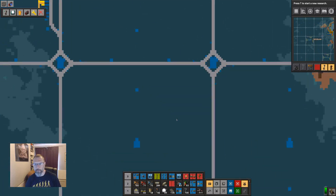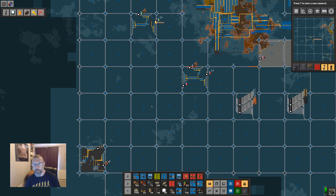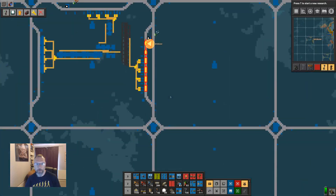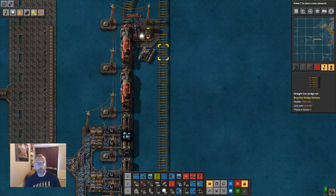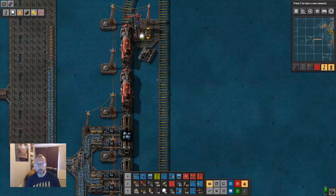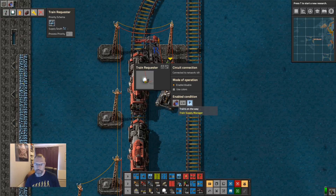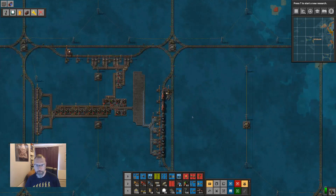So if we look on the map now, a train has come out from here. That's a little worrying — two trains have come out. Why did two come out? Trains on the way is less than P. So that should have been: call them if trains on the way is... It looks like it got double-called for some reason.